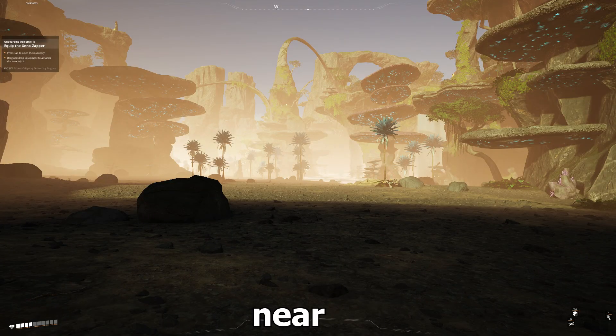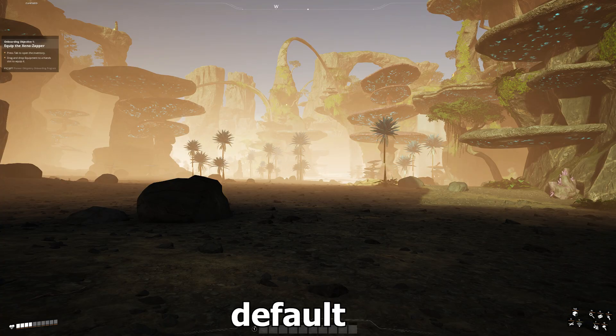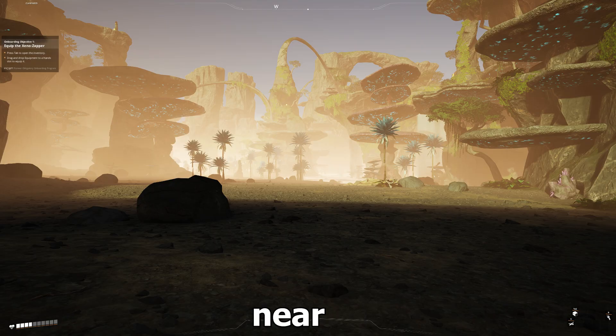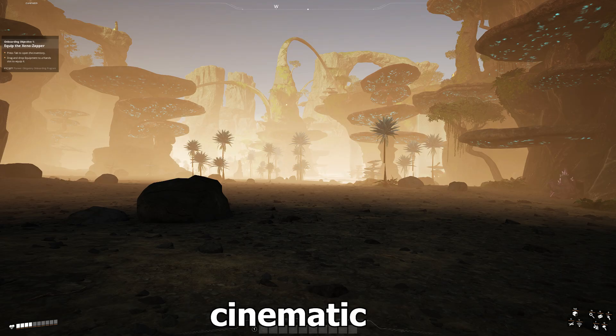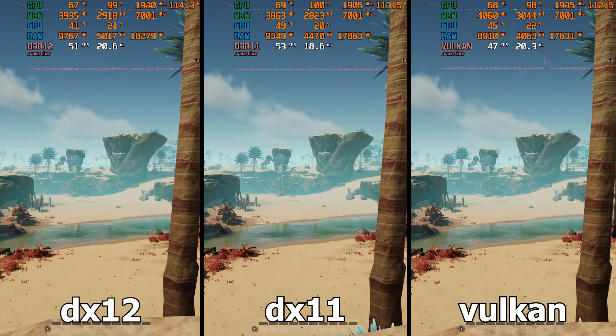The next graphic setting is far shadow trace distance, which determines from what distance far shadows are processed. At first I thought the setting was broken and did not work, but after a little exploration of one of the game maps I was able to see the effect visually. This has a relatively large impact on the game's visuals, especially in open spaces with a wide field of view, but in terms of performance I saw almost no performance reduction. The best setting is far, which covers almost all distance. There is no difference between far and cinematic, but since the game developer has warned about the severity of the cinematic setting I do not use it.